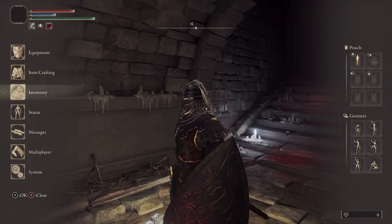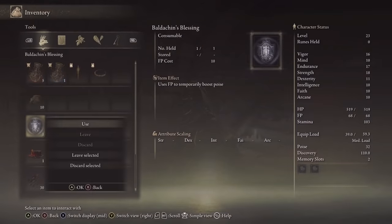Anyways, to get rid of the red square, simply go into your items, select the baldachin's blessing, and use it.